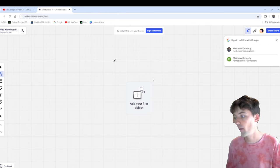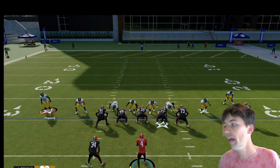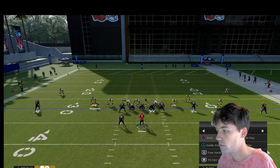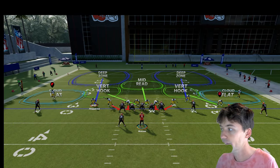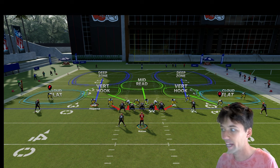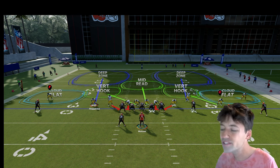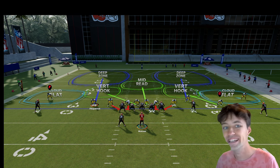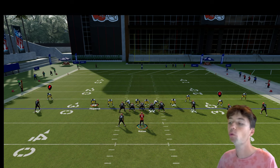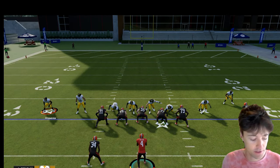But the problem is he would back up every time. So if you watched film, or you knew I did it every time, you'd understand that by me changing the play and backing up the safety, it's man coverage — and then you hit the post route for a first down. Even going to cover two, the DBs still kind of change. You could still get away with it, but not every formation made that very easy to do.